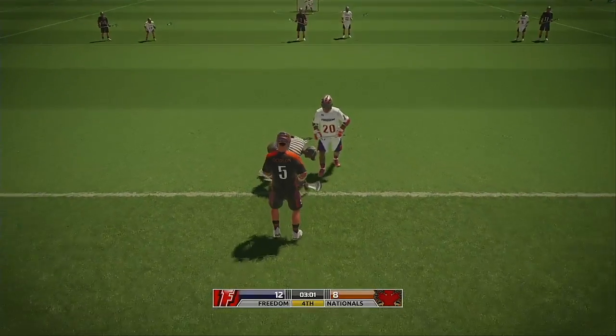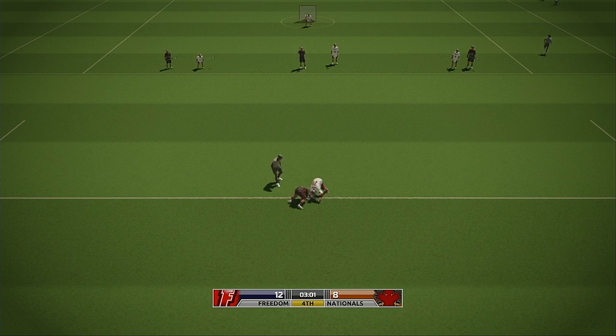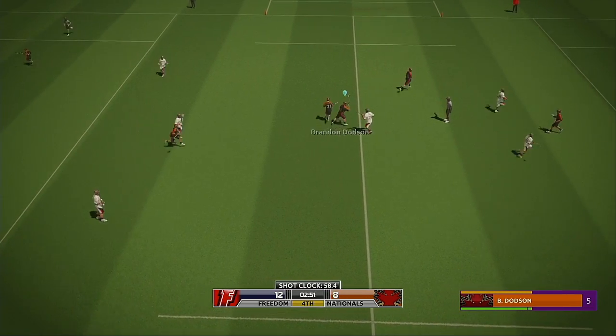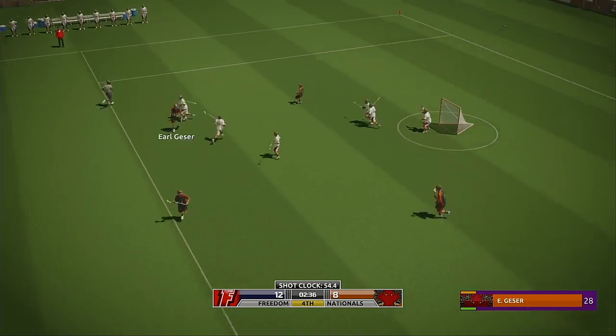It's been pretty even at the X — neither team's been able to dominate so far. Dodson at it again against Cochran. Watch them scrap even if they don't win the initial draw. Dodson gets in first and the home team have the advantage.